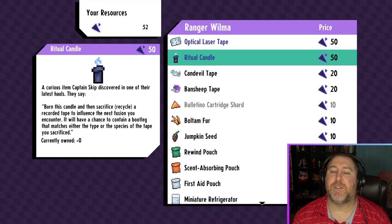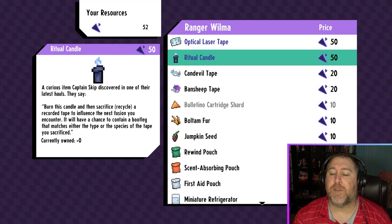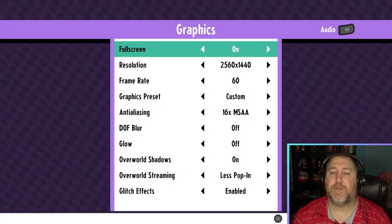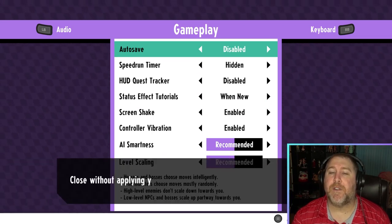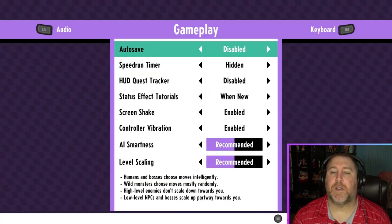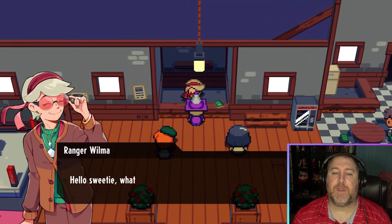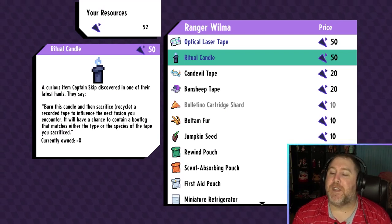The reason is, if you head over here, Wilma will not have the items if you haven't done that. As you guys can see, we have the ritual candle available. What I recommend is go to settings and disable autosave. The ritual candles are kind of pricey at 50 here, so that's why we disable autosave.